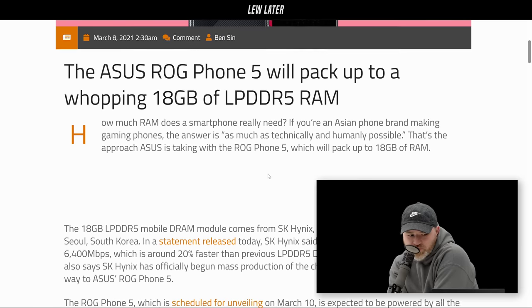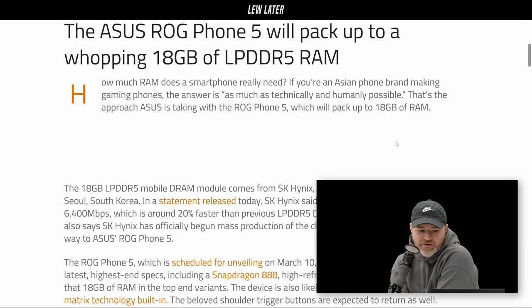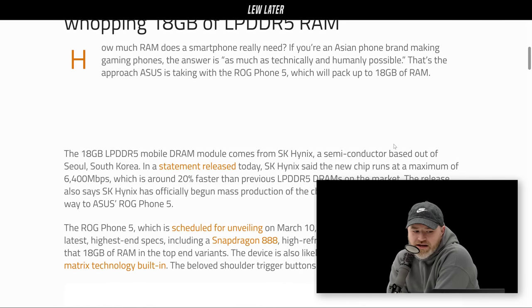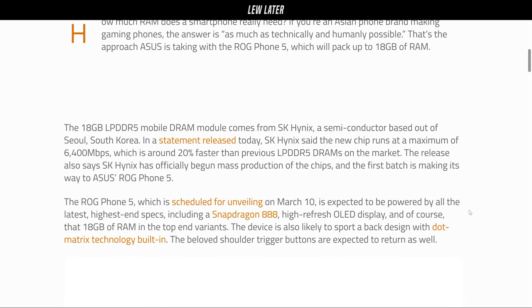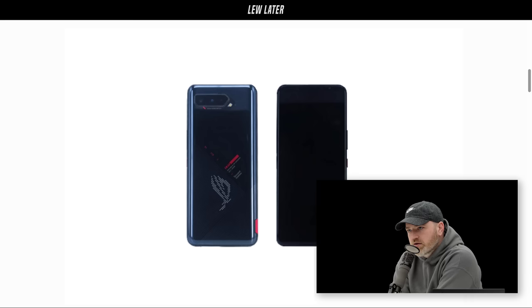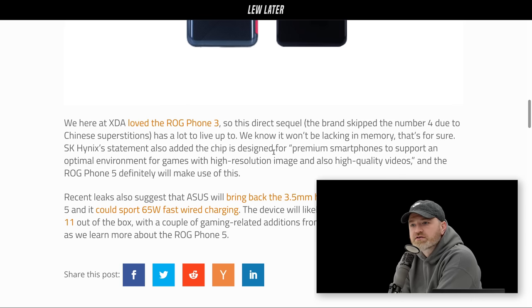The 18-gigabyte LPDDR5 mobile DRAM module comes from SK Hynix Semiconductor based out of South Korea. They said this chip runs at a maximum of 6,400 megabits per second, which is around 20 percent faster than previous LPDDR5 RAM. It's got to be fast RAM too — and certainly with these ROG phones they've been targeting champion status.